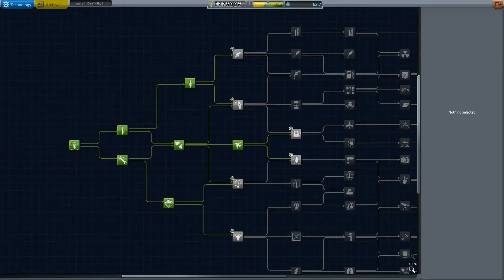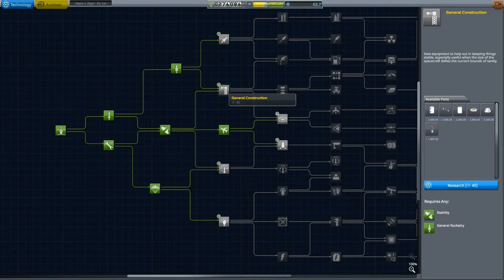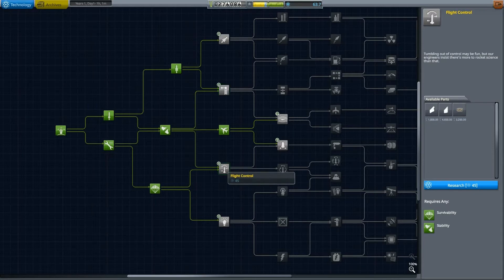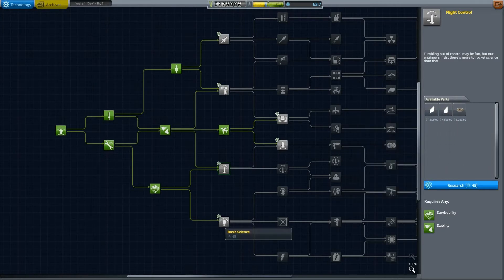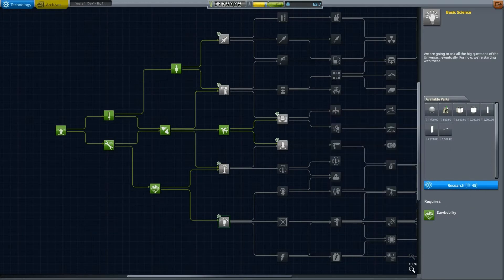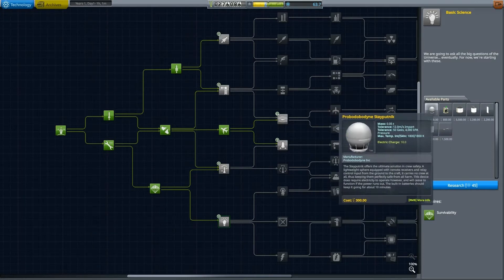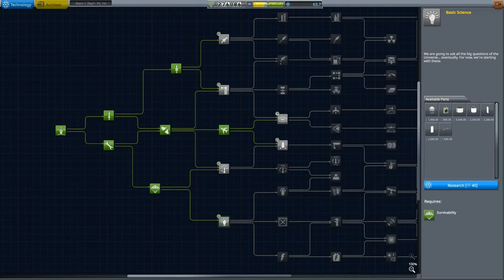Speaking of the science, we are at 63 science. So advanced rocketry versus general construction versus flight control — that is actually quite helpful. And then basic science: 45 antenna, more science thing, experiment storage, radiator panels, and probe core.